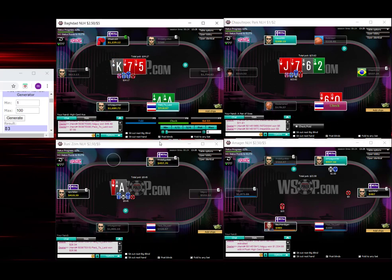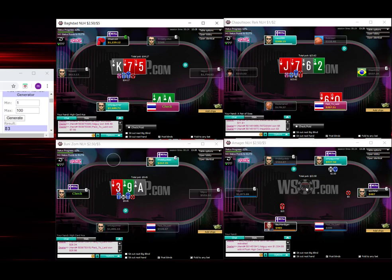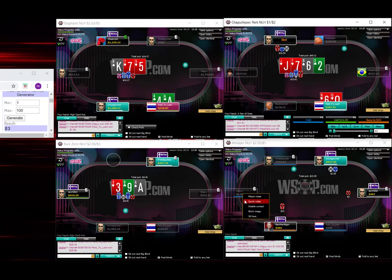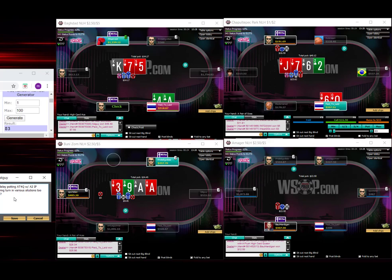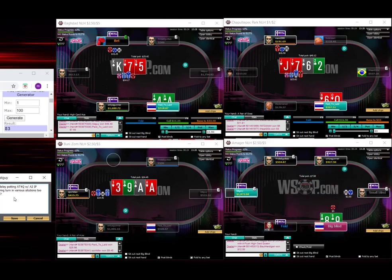When we end up finding a lot of bluffs with the Ace of Spades, I think it just makes a lot of sense range versus range. It might be a bot if this guy — it's a very interesting play. I would not be surprised if we found that that guy was a bot.